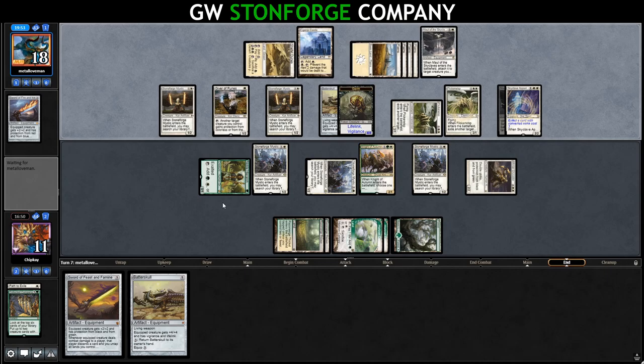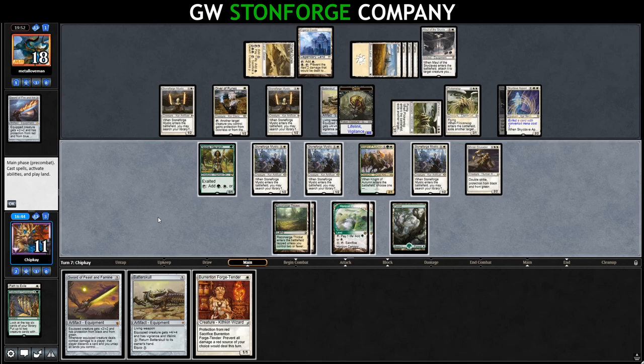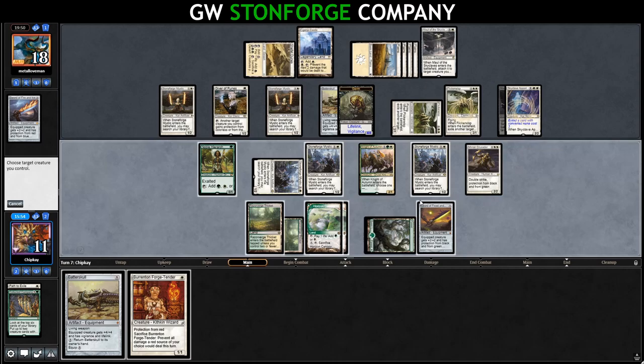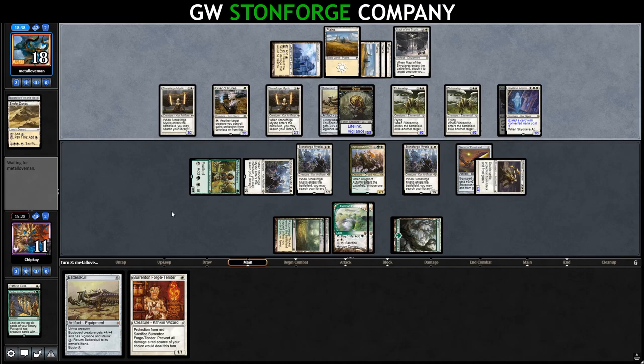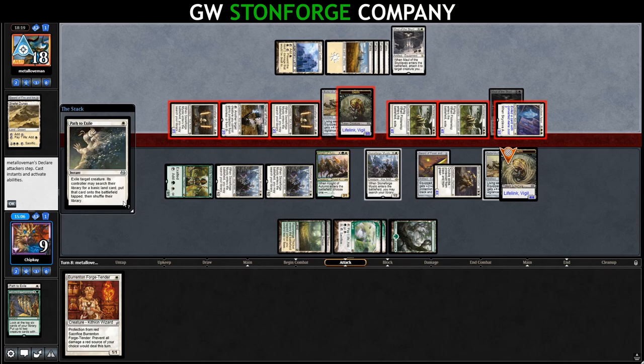We draw a Barrington Forge Tender, which isn't particularly helpful right now. We put Sword of Feast and Famine into play and equip it to Mirren Crusader, going to combat. Opponent brick walls it with a Flickerwisp. We're pretty close to dead. They pump the team, and we put Batterskull into play as a last effort. They had Path to Exile the entire game. They got us.